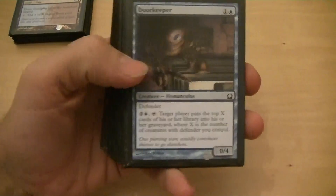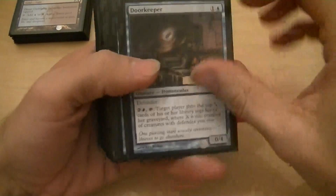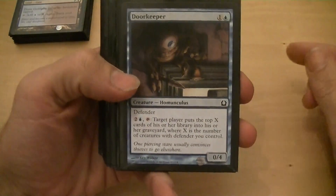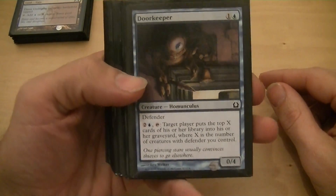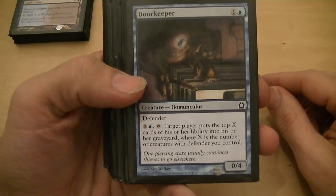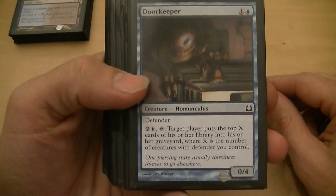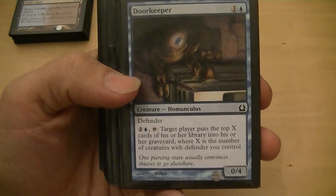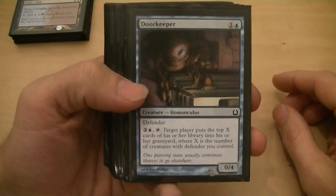I've seen the Doorkeeper and I pretty much wanted to do something odd because that's what I like doing. I thought, defender, and I started looking to see how many defenders there were. Basically it's a 0/4 for two, defender — you can pay an island and two colorless and tap it, and then you mill target player, but in my case I'm going to be milling the opponent for the number of defenders that I control.